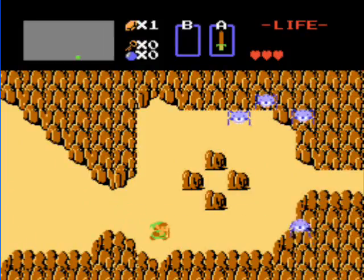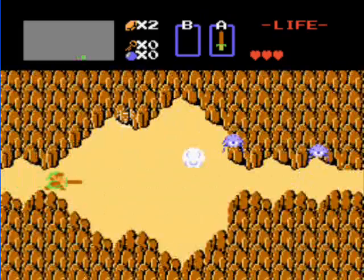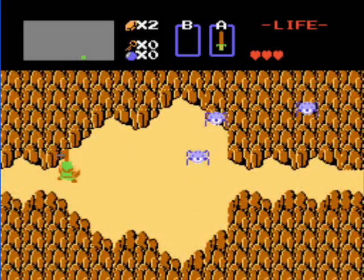We want 20 rupees to buy the bombs. Here we have Tektites, kind of a little bit more complex than beating Octaroks. They jump around the screen a bit more, but nothing you can't handle. Here's some more Tektites.